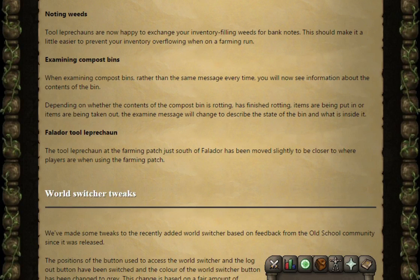Next, examining compost bins. When examining compost bins, rather than the same message every time, you'll now see information about the contents of the bin. Depending on whether the contents of the compost is rotting, has finished rotting, items are being put in or items are being taken out, the examine message will change to describe the state of the bin and what's inside of it.